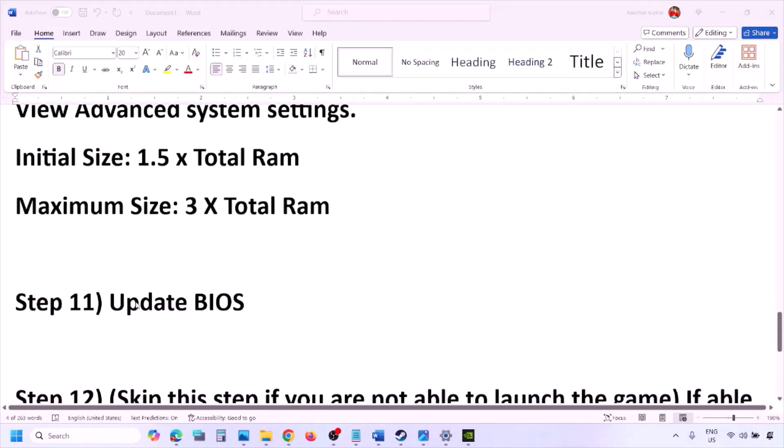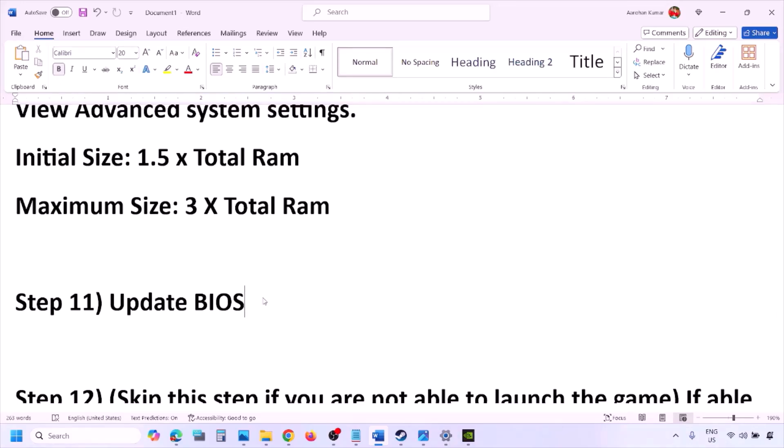The next step is to update the system BIOS. Go to your system manufacturer's website — Dell, Lenovo, etc. — select your model number, find the latest BIOS update in the software and drivers download page, and install it. For laptops, ensure the battery is above 10% and the AC adapter is connected before updating. During the BIOS update the system will restart — do not unplug the power cable. After the update, log in and launch the game.